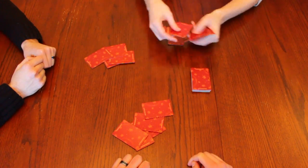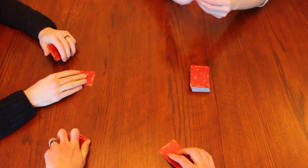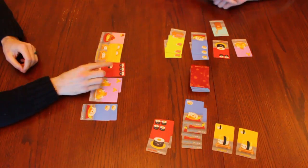Sushi Go consists of 3 rounds. In each round, players are dealt a number of cards. On a turn, everyone picks a card to play and simultaneously reveals them. Pass your hand to the player on your left and start the next turn with your new hand. The round ends when you play the last card in your hand.